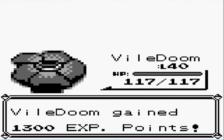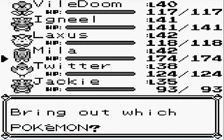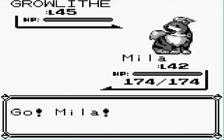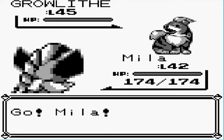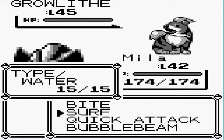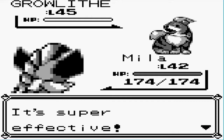Next, he'll probably send out Arcanine I guess. Oh, Growlithe — still a Growlithe, okay. And we'll switch to Mila. Level 45 Growlithe, not bad. I still think Growlithe's sprite looks so cool. Surf that bitch. That should be one dead puppy. There we go.